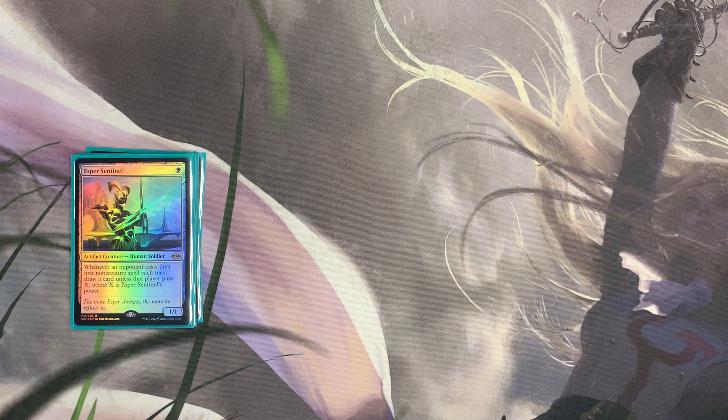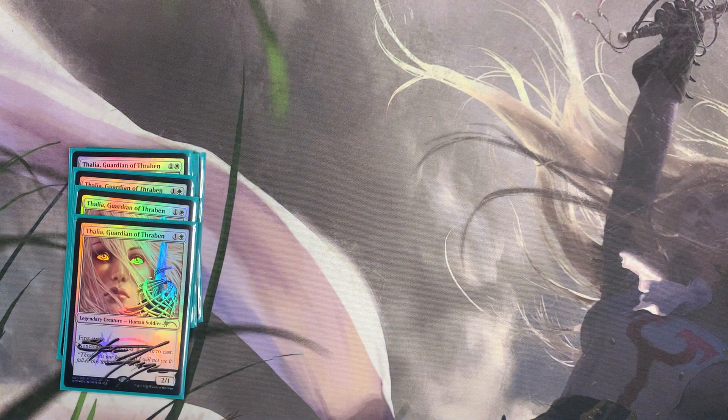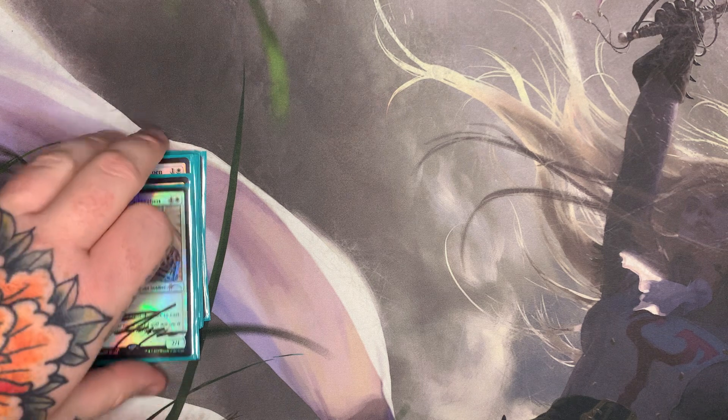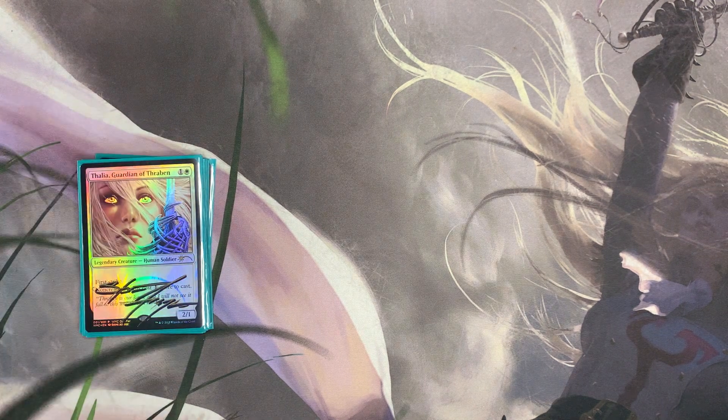Moving into two-drops, we have the card that has been the reason to play Death and Taxes throughout the years — four Thalia, Guardian of Thraben. This card is necessary, especially in conjunction: if we curve from Esper Sentinel into Thalia, it slows down all of their removal and almost guarantees we're going to draw a card off the Esper Sentinel. If you're playing Death and Taxes, you're playing four Thalia, basically no matter what format and no matter what your deck looks like.